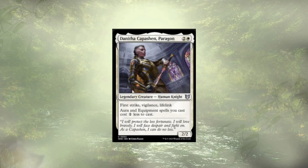Danitha, Compassionate Paragon, is a first striking, vigilant lifelinker, and she's going to reduce the cost of all of our aura and equipment spells by one. So the more you're playing on a single turn, the more value she's generating.